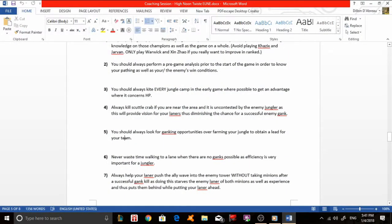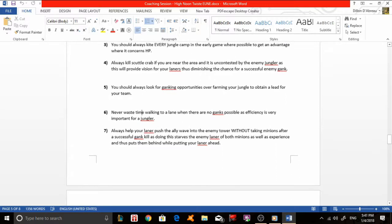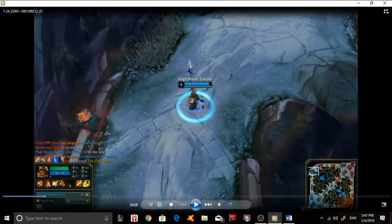Never waste time walking to a lane when there are no ganks possible. This is macro tip number six — efficiency is very important for a jungler. Instead of walking to that lane, you should have backed in a location further away from top lane to waste less time.